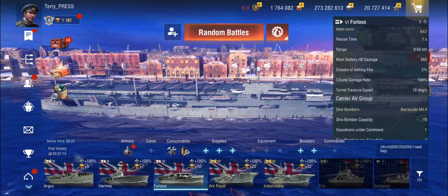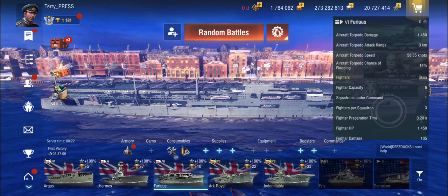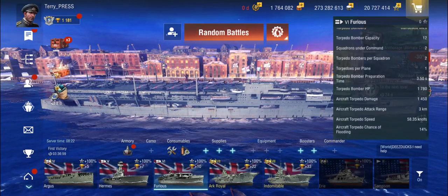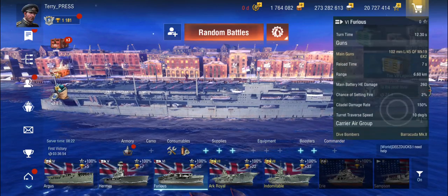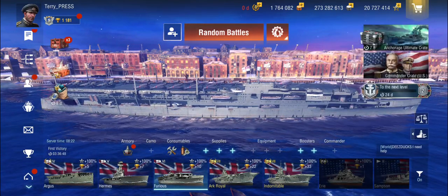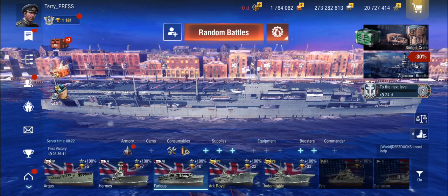We're not going to review the Furious — I just want to see what that thing has to get a bit of an idea where we're heading. So we seem to be sticking with 102mm guns, but we are getting dive bombers and fighters as well, still with really tiny torpedo bomber squadrons. The dive bombers are the carpet bomber variety — dropping a lot of bombs — so I think this line will be focused pretty much on setting fires and getting floods.